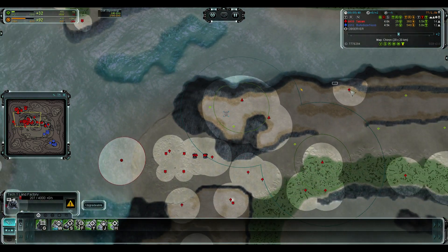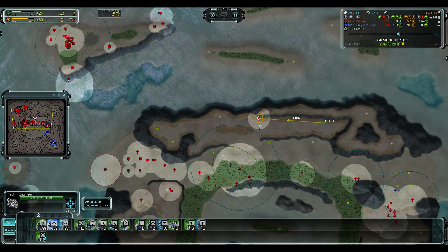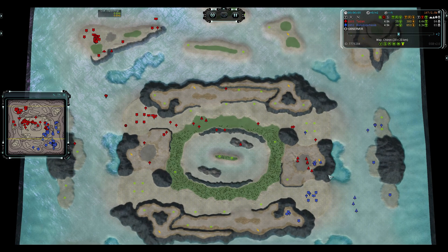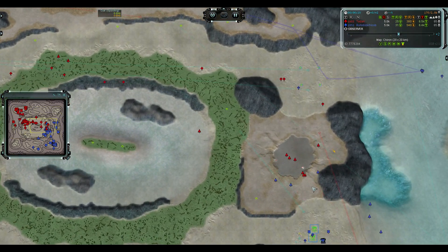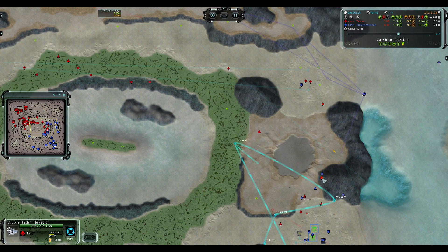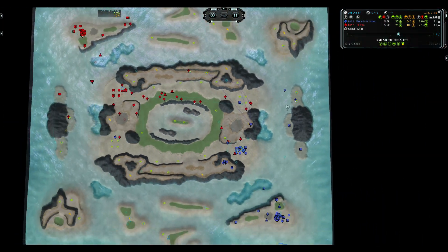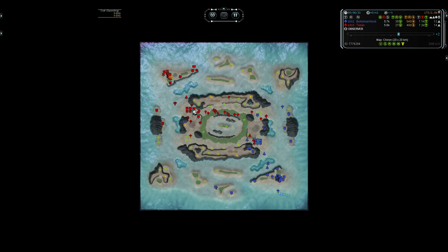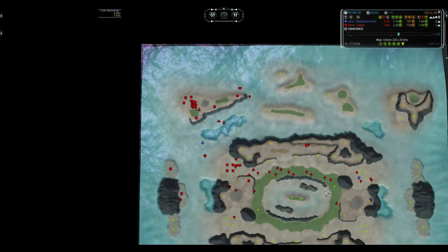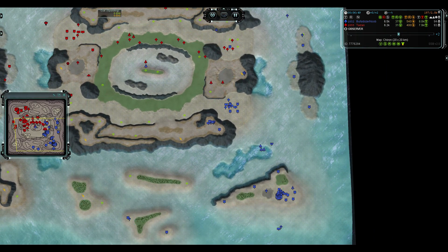Oh, he lost his engineer? What happened? This was surely the engineer that was building the factory — kind of weird. Air looks kind of even, but Bully Dozer took a very bad engagement there. Neither player is microing; they're just patrolling. Attack move is actually the exact same order as patrol, except it ends — there's no actual difference between those orders. Mountain, if he was microing, could definitely win air convincingly, but he still actually wins out.